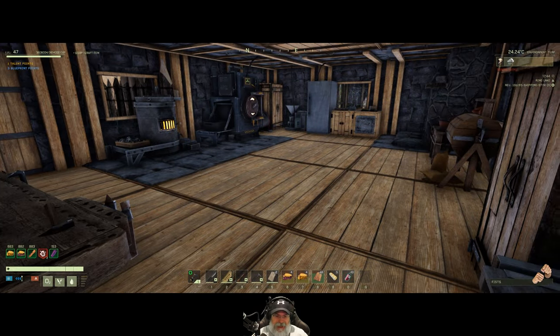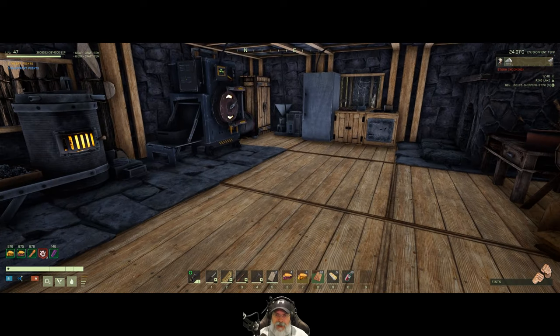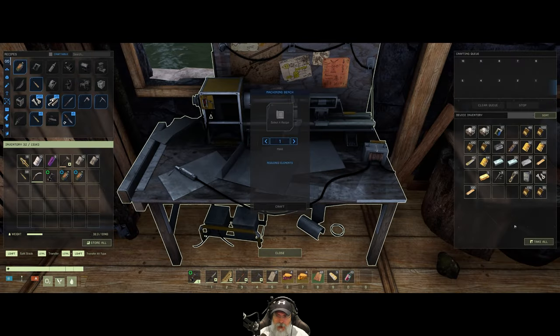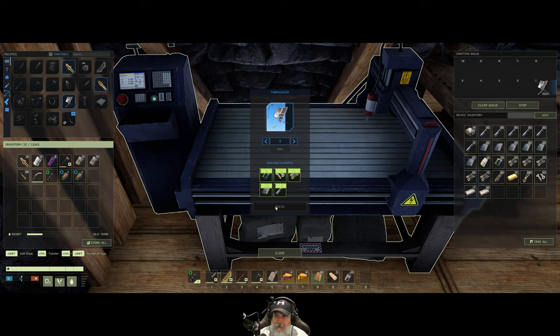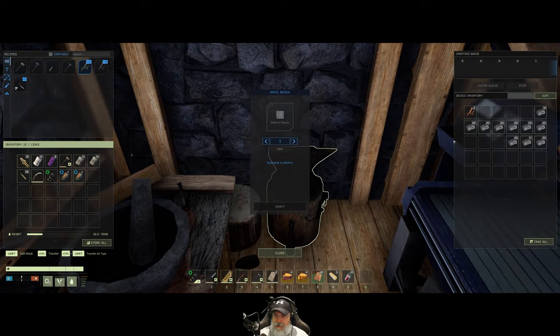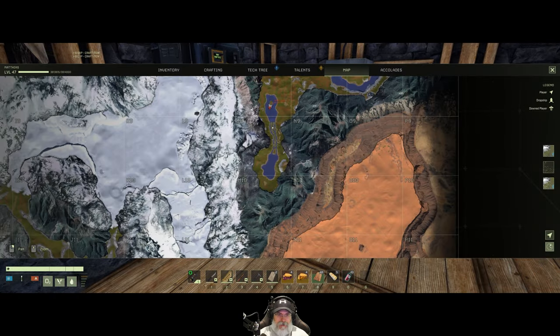Welcome back everybody to Icarus, I'm an Old Guy Gaming. In this episode we are going to make our first solar panel, and then we're probably going to have to take a trip out into the desert to look for some more ore, because I'm not going to have enough to also make the drill itself. I got 17 more electronics in there, plus what we have here, so we can now make the first solar panel. For the deep mining drill, we just need to come up with another 12 electronics, but I am seriously low on copper — I have almost no copper left. I did find another mine right up here.